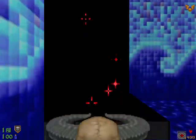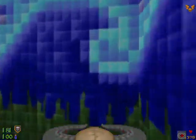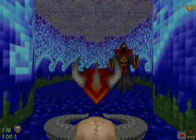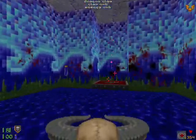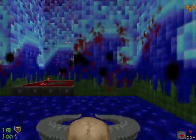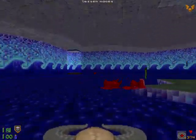Now we will go ahead and take that first teleporter. Let's use our hell staff and take out the disciples. Grab their goodies and take the next teleporter, then go with one straight across. You notice that everything is up on one level now.